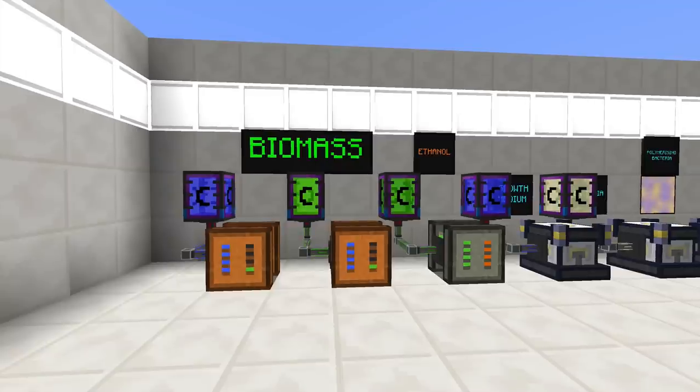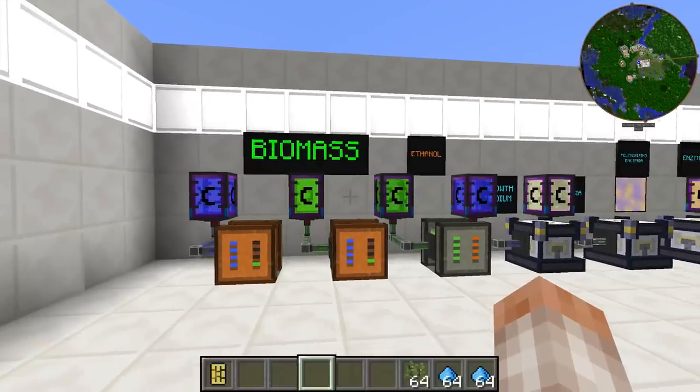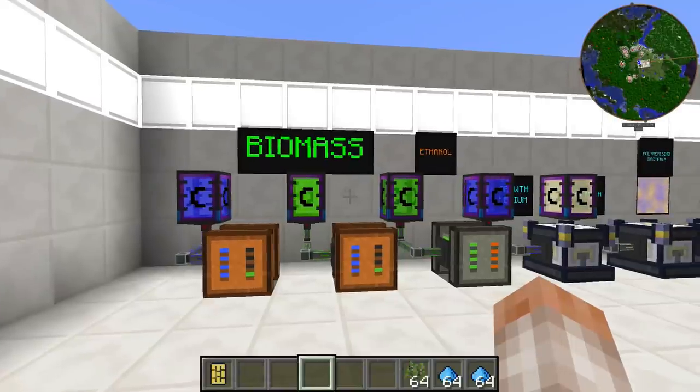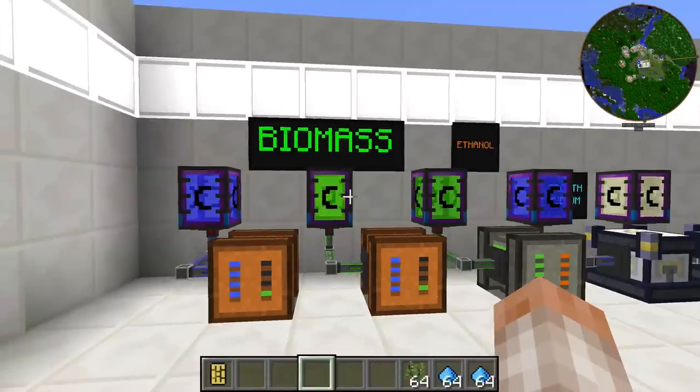Before we really get into this, I want to make sure this is very clear. The genetics mod is basically a mod that allows you to genetically modify trees, flowers, bees, and butterflies, and inoculate them with different traits that you desire. I'm going to go on the assumption that if you're watching this video, you already know how to breed trees, how the crossbreeding path works, and what you're doing with bees. I'll be assuming a base knowledge of bee breeding — if you're not sure, check out my guide to bee breeding episodes one through five.